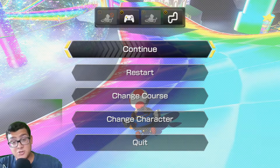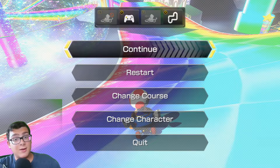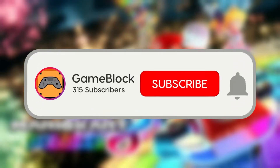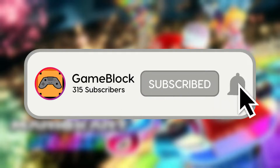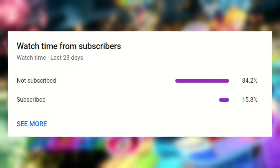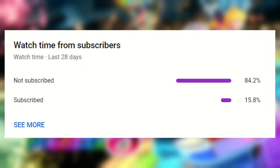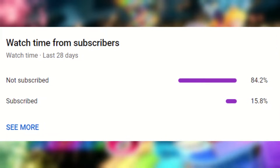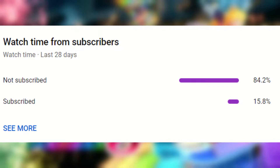That's everything for the Special Cup, so now let's move on to the Lightning Cup — play the courses, explore them, rank them, and finish up the video. But you know what's even more magical than DS Rainbow Road? A Game Block channel subscription. With just the press of a button you get notified whenever I upload a new video. Only a very small percentage of you are subscribed, and it's a win-win — you get notified and it supports the channel. So go down below and hit that subscribe button.